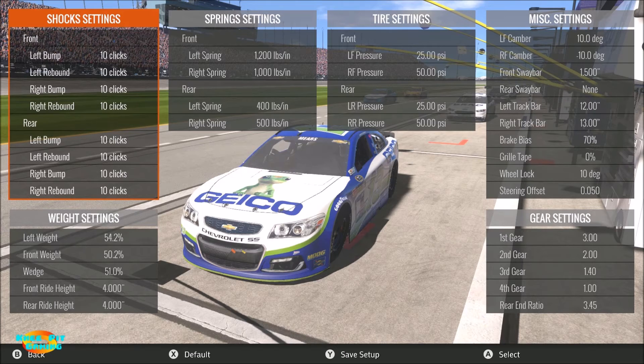Moving to miscellaneous settings: left front and right front camber are both maxed out at 10 degrees — left front at positive 10, right front at negative 10. You can see on screen that the top of the left front tire is leaned way out toward the pit wall, while on the right front the top of the tire is leaned way in toward the chassis. That inward or outward lean is how you get the plus or minus on the degrees of camber.